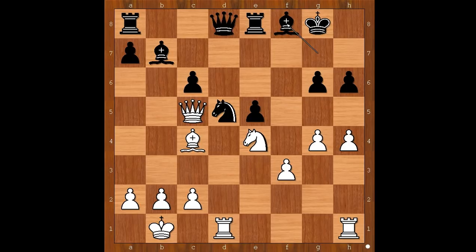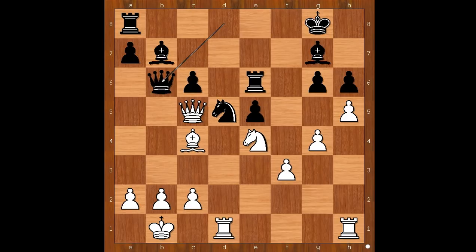Perhaps bishop to f8 should have been conceded. And after, say, queen to f2, then king to h8 or king to g7, unpinning. Rook to e6, h5, queen to b6. Naturally, Gawain wants to exchange queens and simplify the game. g5, h takes on g5. If queen takes on c5, then knight takes on c5, forking the rook and the bishop, and white is probably winning easily. h takes on g5 again — bishop to f8 should have been conceded. h takes on g5 was played. Queen to a3.